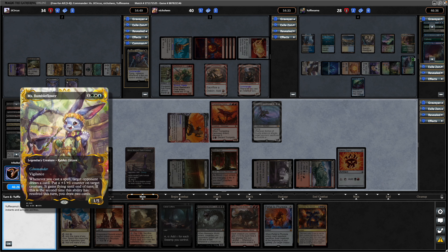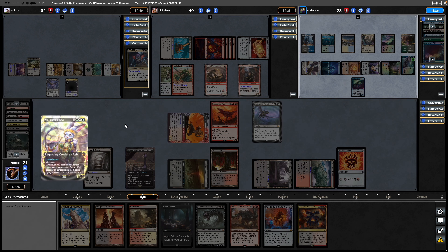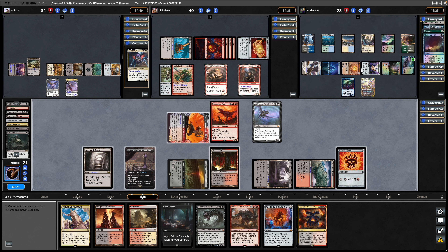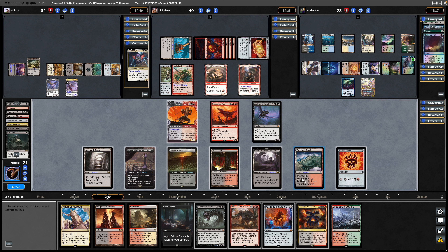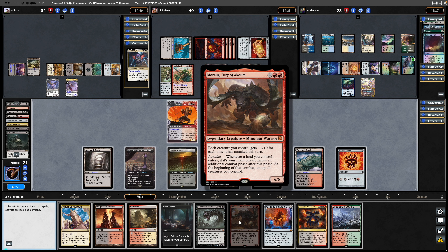Miss Bumbleflower into play for the second time — removing it that early really held that back for the majority of the game. Two cards in hand; we'll see if he can play two instants. We draw into another fetch — we can't make multiple lands in the Rakdos deck unfortunately, otherwise Moraug would be even better. I forgot to put the shadow counter on here as well, that's so annoying.